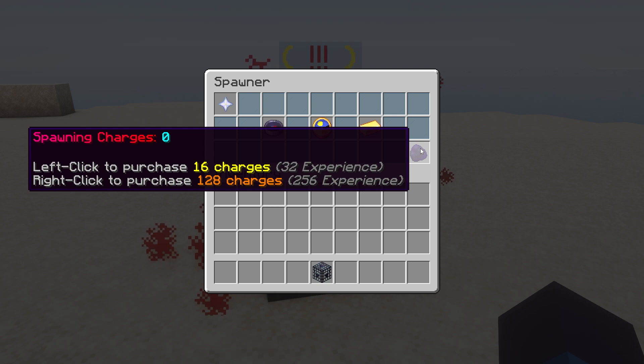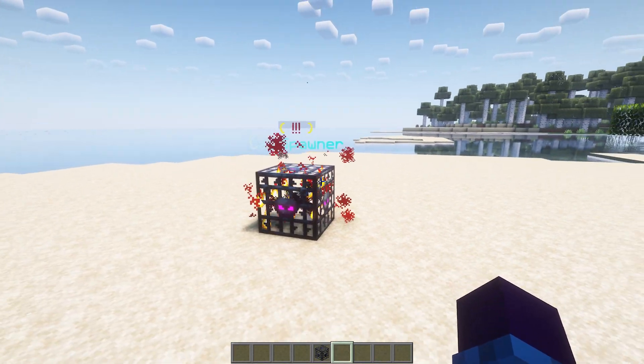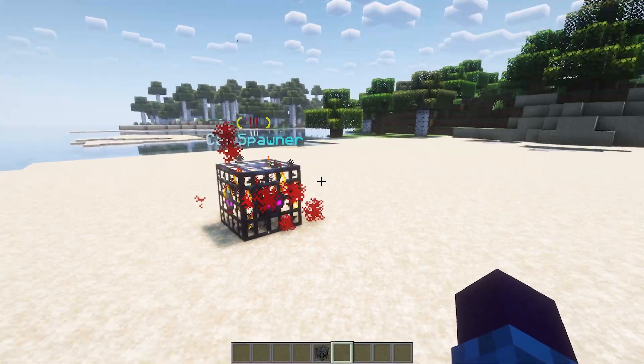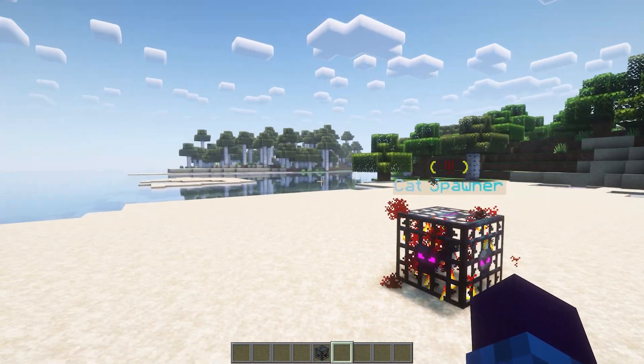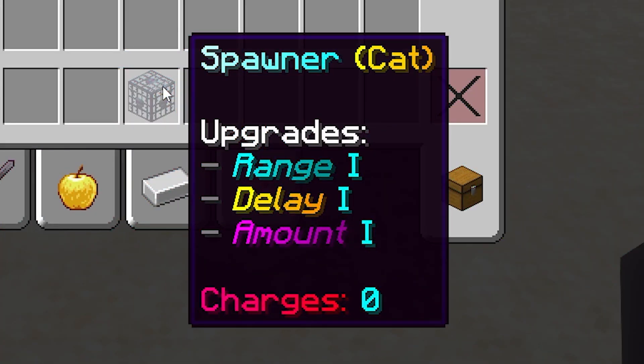Remember that charges are disabled by default, but I highly recommend enabling them — especially if you run a public Minecraft server, because you don't want every single spawner running 24/7, which would make your server massively laggy. Also, when you look at a spawner in your inventory after enabling charges, you'll see the amount of charges at the bottom. If you charge one up for 200 charges, those 200 charges remain even after mining the spawner and taking it elsewhere.